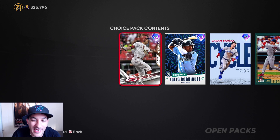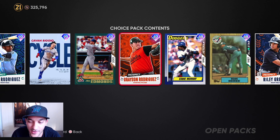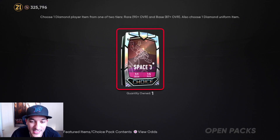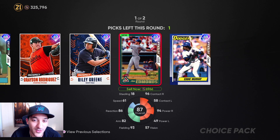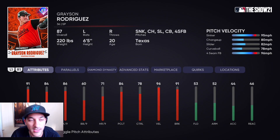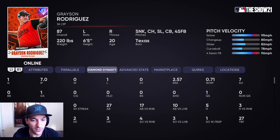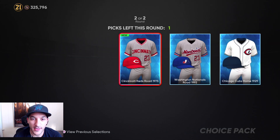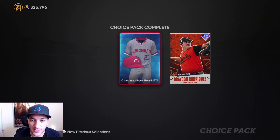For the Space 3 choice pack, I was hoping for the rare tier to get Biggio. When we debuted him we had a two home run game. Rodriguez is also a nice card — I'm pretty sure he's the number one pitching prospect right now. It's a nice budget card at 87 overall. I'll take the prospects option and hold on to the card to get the 10 prospect cards for Kelnic.